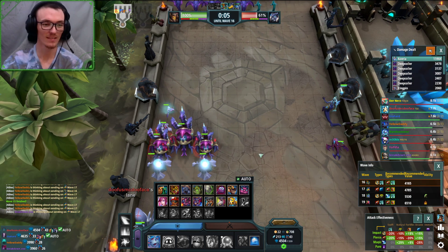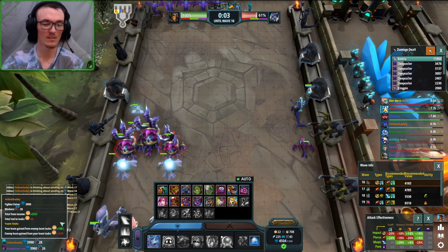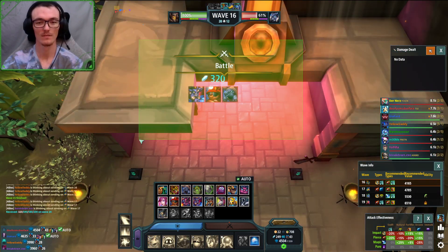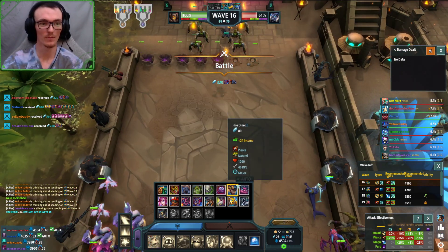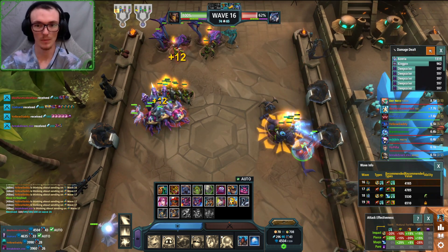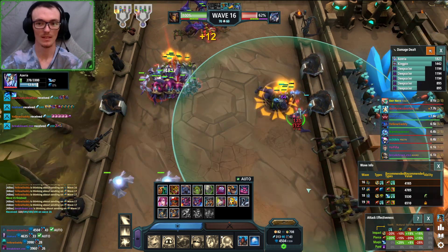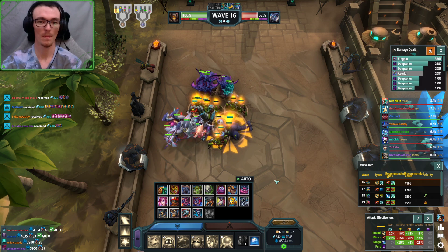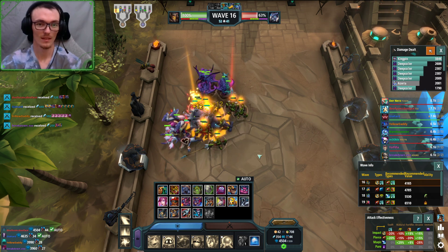I like how everybody's like 'let's send seventeen' and then me and Geohar are like no. I get another real send, Geohar gets a big send, and this Aziria is going bye bye. They'll wrap to the eggs but I've only got deep coilers - I might leak.